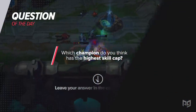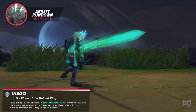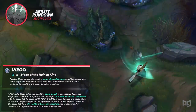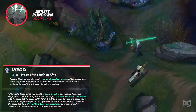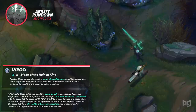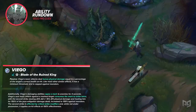His Q is aptly named Blade of the Ruined King. The first passive is that Viego's basic attacks deal bonus physical damage equal to a percentage of the target's current health on hit — it has a minimum threshold and is capped against monsters. The second part of Q's passive makes it so that Viego's damaging abilities apply a mark to enemies for 4 seconds. Viego's next basic attack against a marked target consumes the mark to attack twice, with the second strike doing damage based on both AD and AP and healing Viego for 150% of the post-mitigation damage dealt. The second strike is affected by critical strike modifiers and applies on-hit effects at 100% effectiveness when not possessing another champion. Both of these passives remain in effect while Viego is possessing another champion.